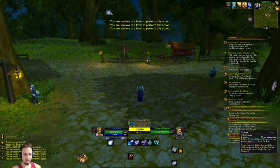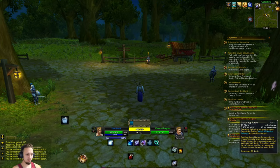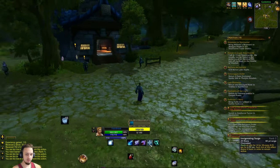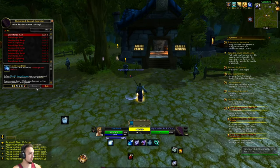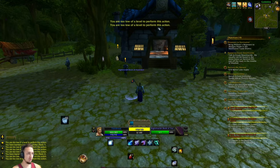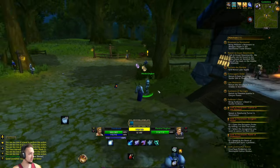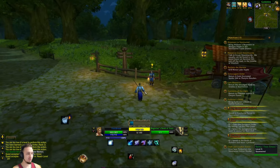We made it to level 15! We got Vortex — a stun ability, and extra crit chance while targets are stunned. It doesn't cost anything, it's just a cooldown. So the plan is to hit them with Vortex, build up Static, and drop the lightning on them. We also had to train for a couple of things, which helped out. And we got a task to reach level 20.